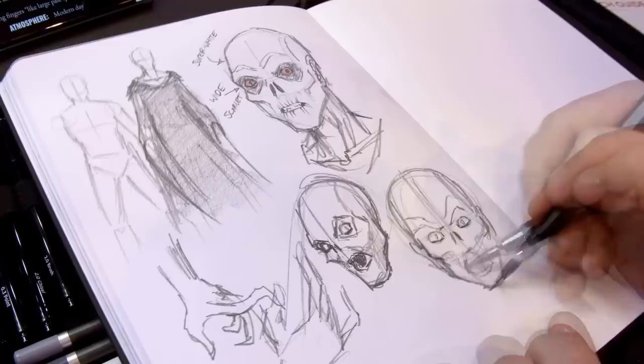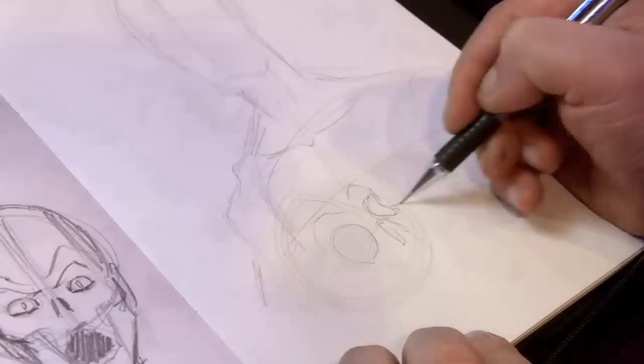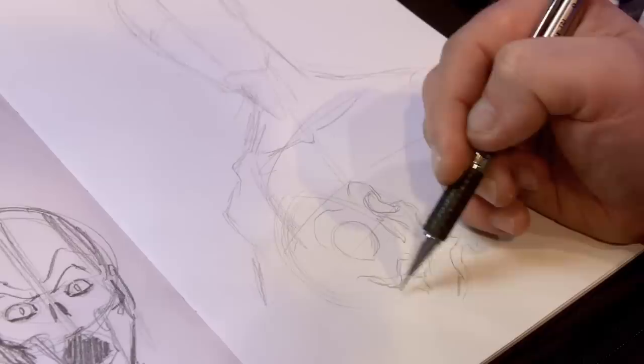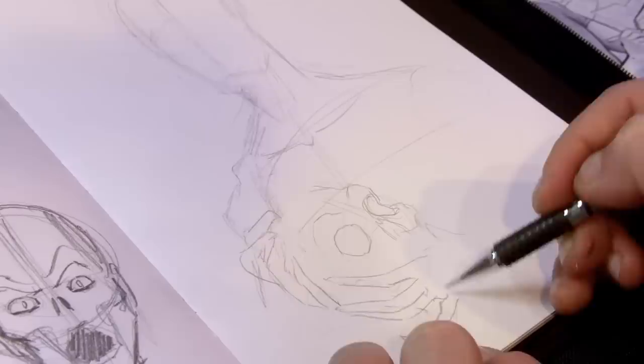Moving on to my final piece — when he's described as being tall and skeletally thin, I want this to be a character looking down at you. So I did my sketch with a tall looming pose, with a feeling that you might be approaching him and he's spotted you. And to make it clear that the skin is whiter than a skull, what better way than to have him hold a skull — then you have a direct point of comparison. Oh look, his skin's whiter than the skull he's holding. With my sketch in place, it's time to move on to the line work.